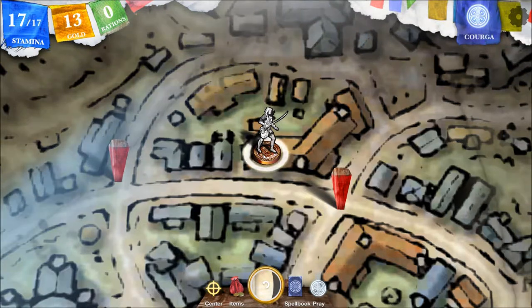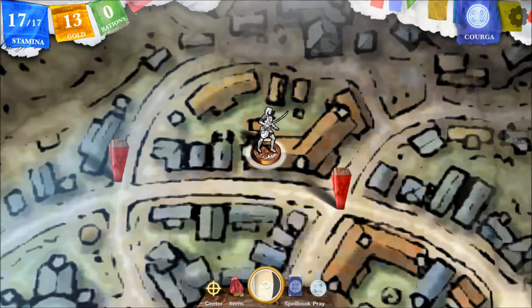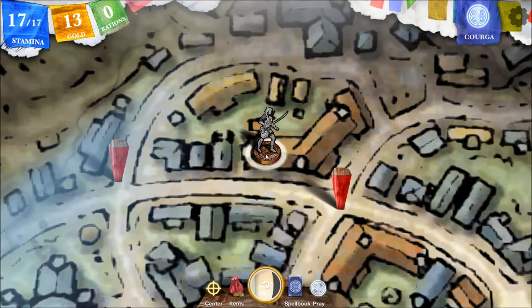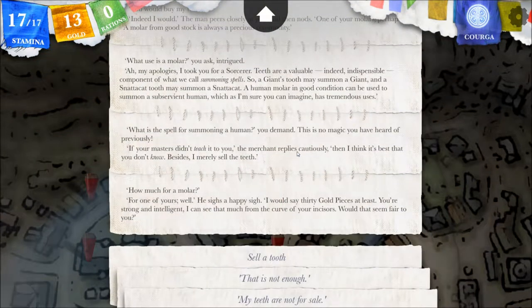Then we got an option to sell our own teeth. I would like to sell a few teeth from our inventory, possibly. But if we sell our own tooth, we might not have to. So how much for a molar? For one of yours? He sighs a happy sigh. 'I would say 30 gold pieces at least. You're strong and intelligent — I can see that much from the curve of your incisors.' Would that seem fair?